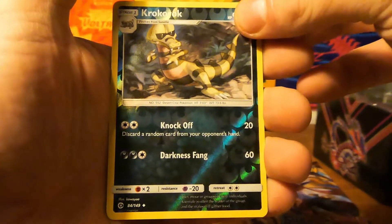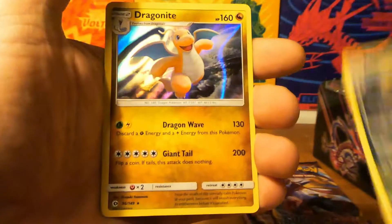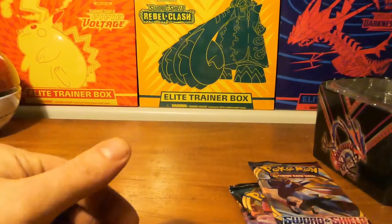Reverse holo is a common. And the last card is a holo Dragonite — very nice, very nice card, very cool pull.